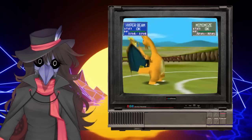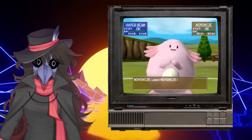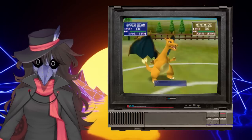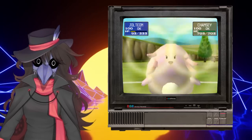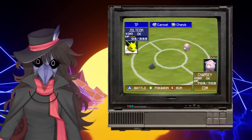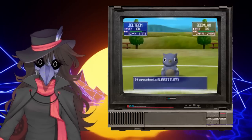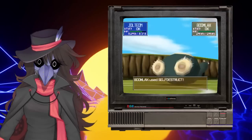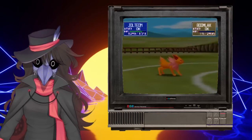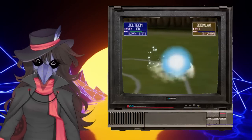Hyper Beam now forces a recharge whenever it's used, even if it misses. However, recoil moves now don't deal damage to the user if they KO an opponent, meaning Double Edge or Submission are now somewhat viable replacements. Substitute now blocks status like in modern generations, making it a much more relevant move for a lot of Pokemon — this is arguably the most controversial balancing change, and many people want this move banned, but personally I think it's alright. Using Explosion against a Substitute now KOs the user, as it should. If you switch out of a partial trapping move, the opposing user will have their turn cut off, making it far less abusable. And finally, Haze now cures the user's status as well as the opponent's — I don't know why it's like that, but yeah, it's a thing.